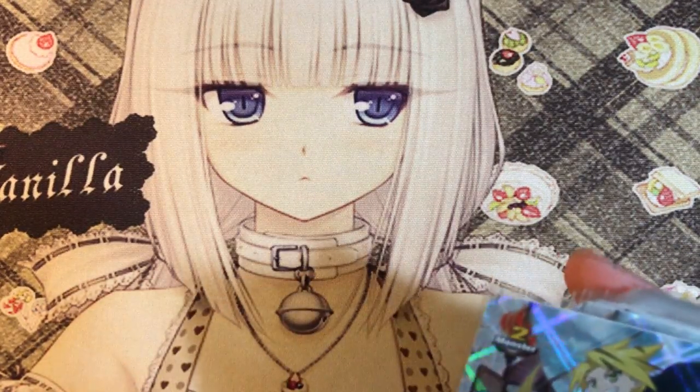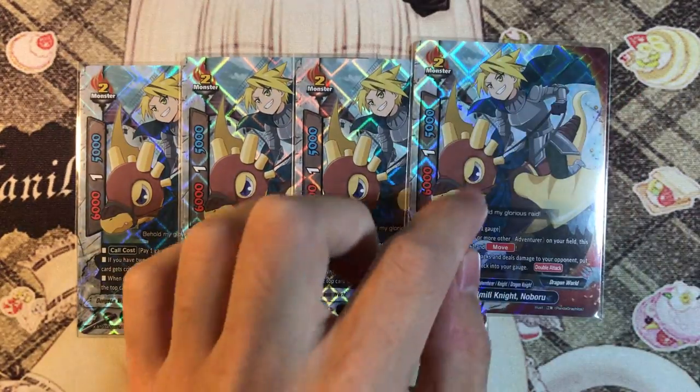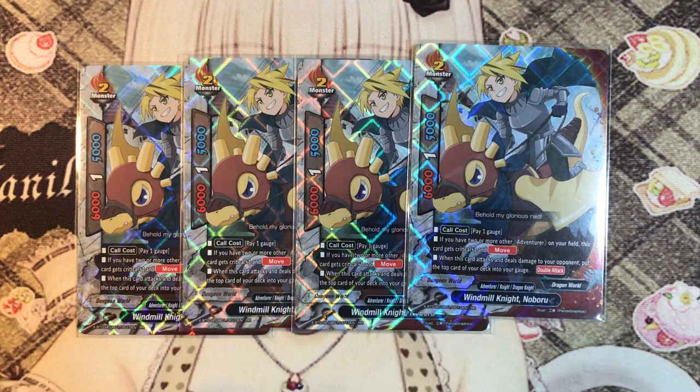For size 2 monsters, we play 4 copies of Windmill Knight Noboru. Noboru is actually the mascot for Dungeon World and he is a very powerful card right now. He's a 6-1-5 stats, but he gains a crit when you have 2 or more other adventurers on the field. It is pretty much guaranteed because this is an adventurer deck, so it's pretty much a 2-crit double attacker that's able to move. And when the attack hits your opponent, you can actually charge 1 gauge.